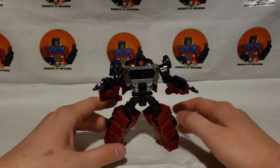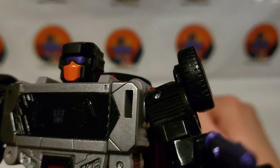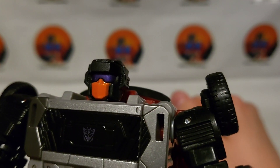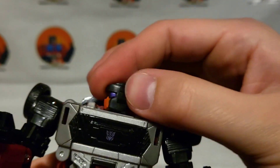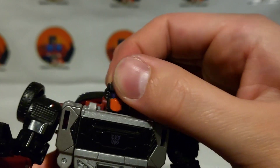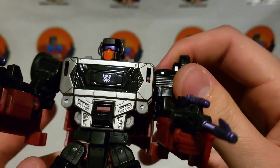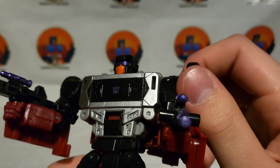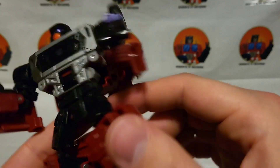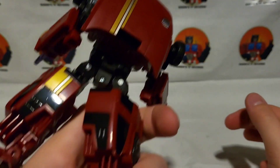Let's get a closer look. His head is mostly black with a purple metallic visor, a red-orange mouth plate. His head is on a swivel, not a ball joint, so you can only look side to side. He has lovely detail — relatively simple but with metallic gray, silver, black, a nice little Decepticon emblem, and a rust or maroon color.